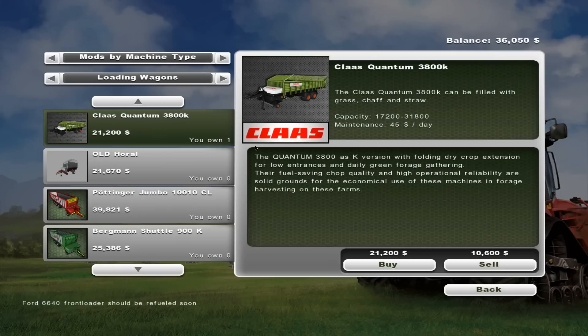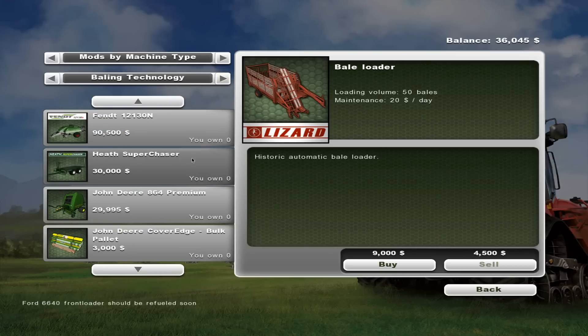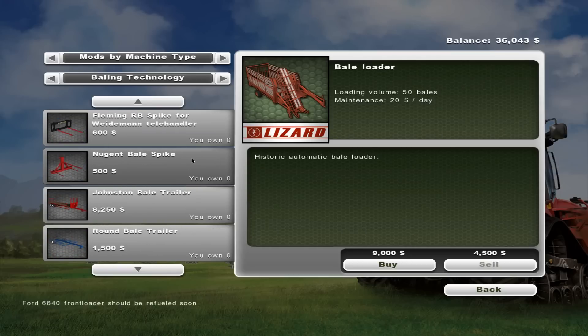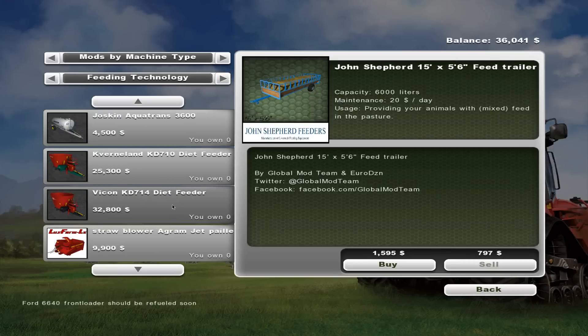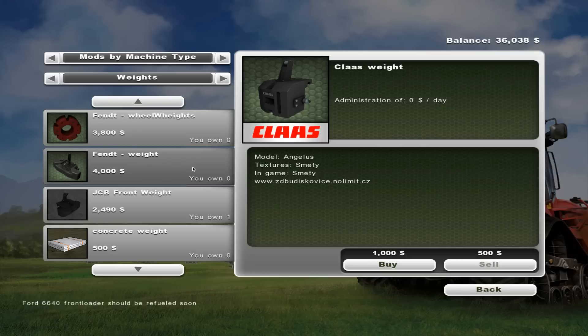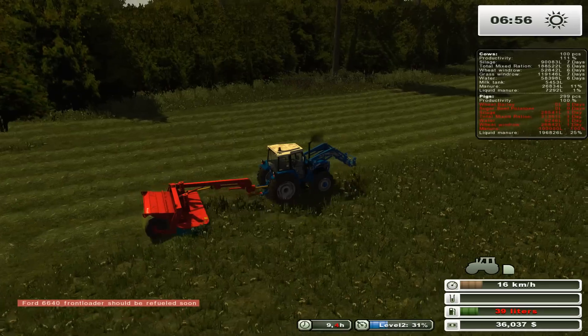We are going to collect the straw with our Class Quantum rather than making chaff. We're probably good for the time being in terms of what we have — no baling this season since we have facilities to just store everything directly.